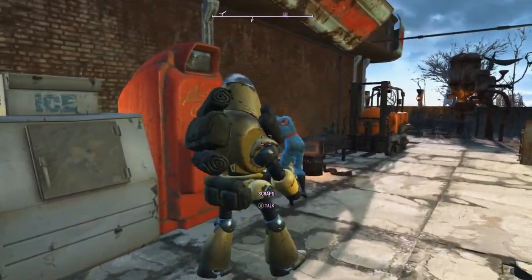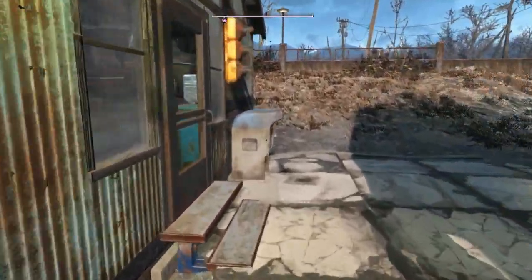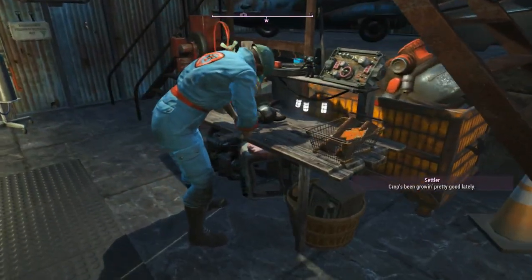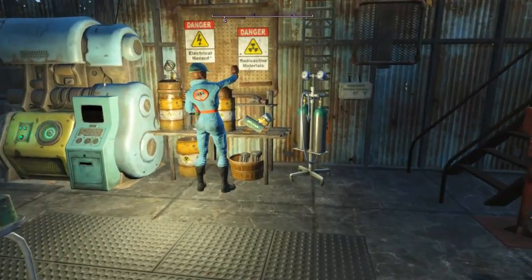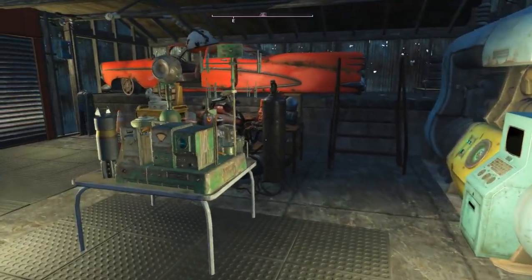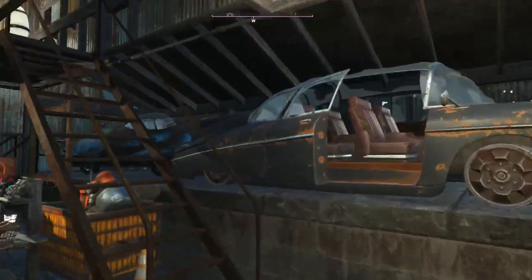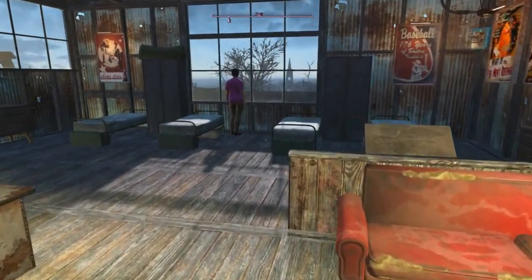There's Scraps, the scrap bot that works at the scrapping station. Opening this door, we have settlers working on crops — been growing pretty good lately. One guy seems to be working on a robot hand, a ghoul is working and looking for nuclear material, and there's a settler that should be here working on a motorcycle but isn't here currently.